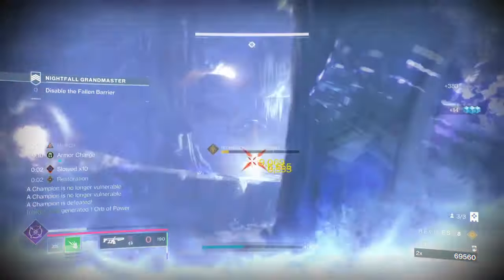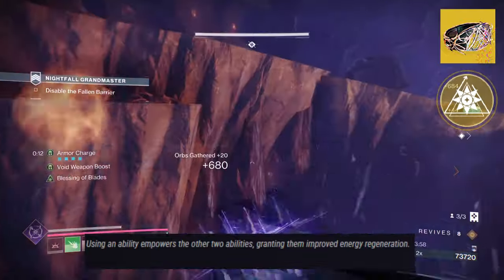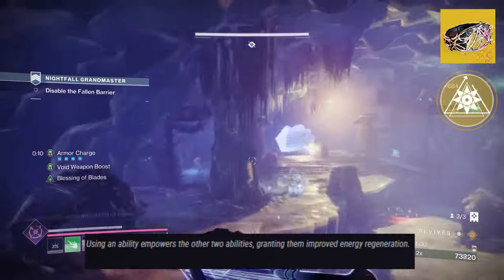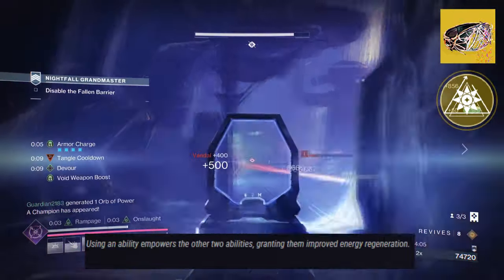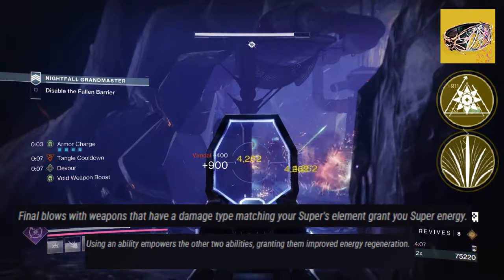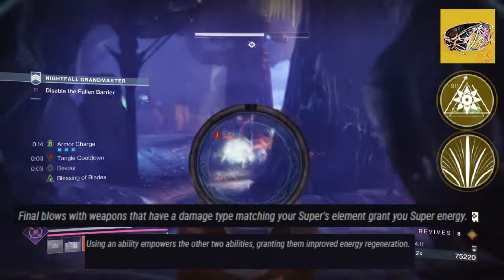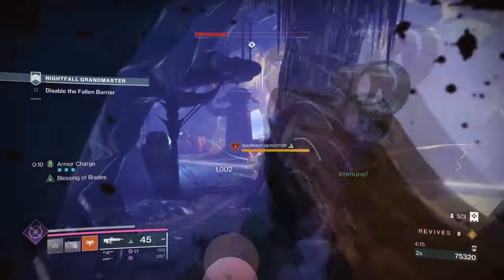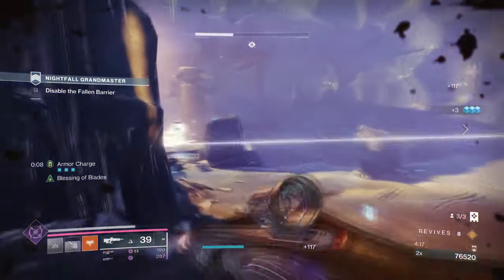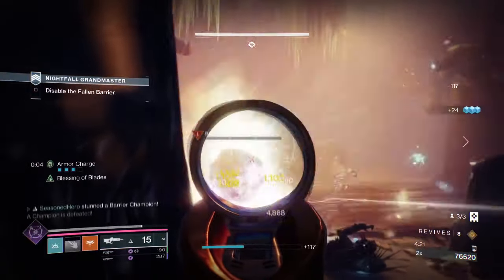Starting with our exotic, Solipsism, its exotic effect states: Heart of Inmost Light — using your ability will empower the other two abilities, granting them improved energy regeneration. And Battle Harmony — final blows with weapons that have a matching damage type, like a super, will grant you super energy. So we are using both Heart of Inmost Light and Battle Harmony within the build as one. While it's not the full version of the original, they both still operate in the same way.